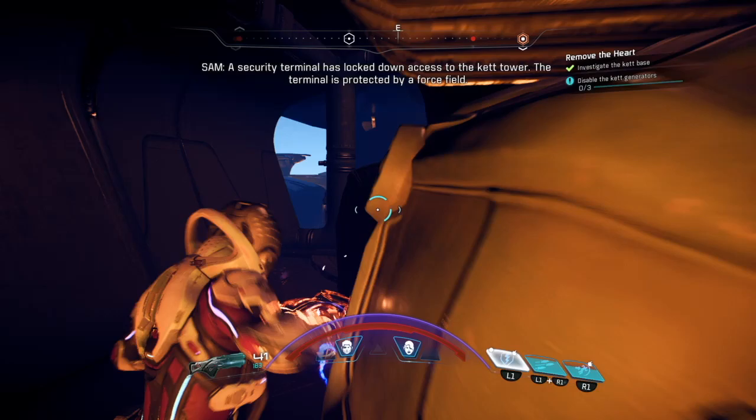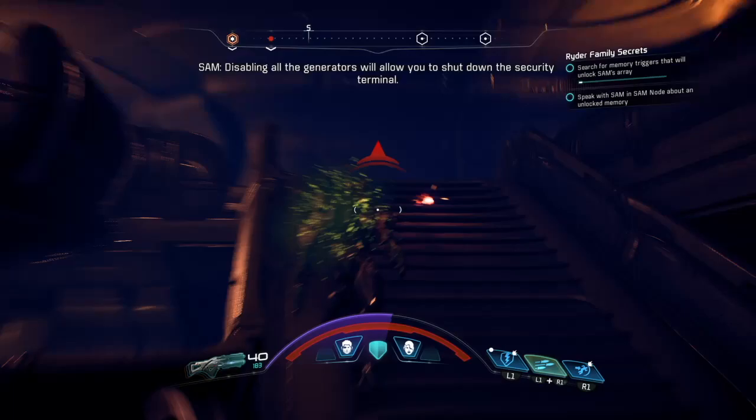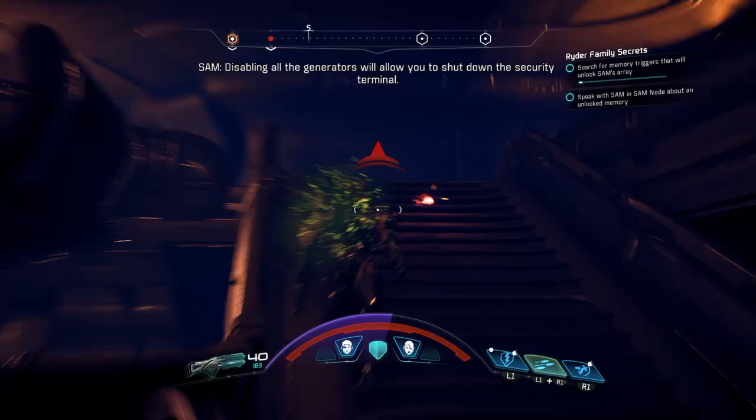The security terminal has locked down access to the jet tower — the terminal is protected by a force field. I have found the location of the three head generators that power the generators, and I need to shut down the security terminal.